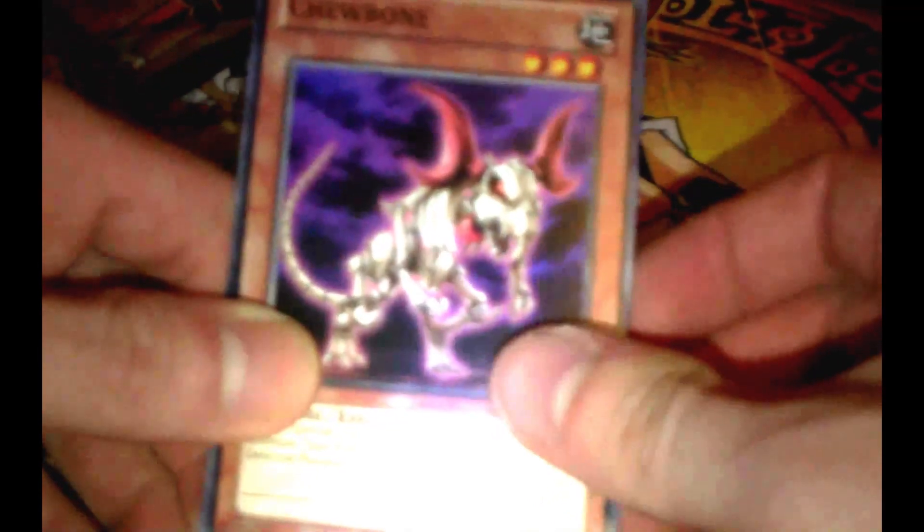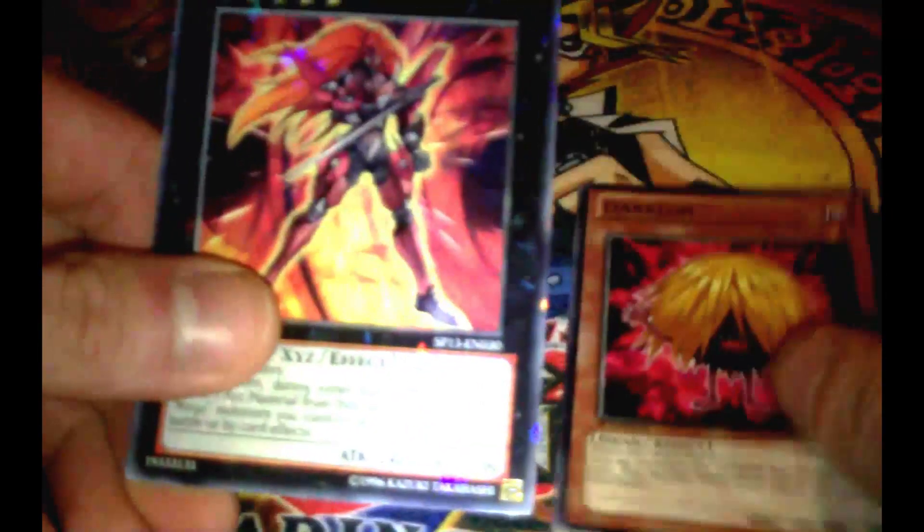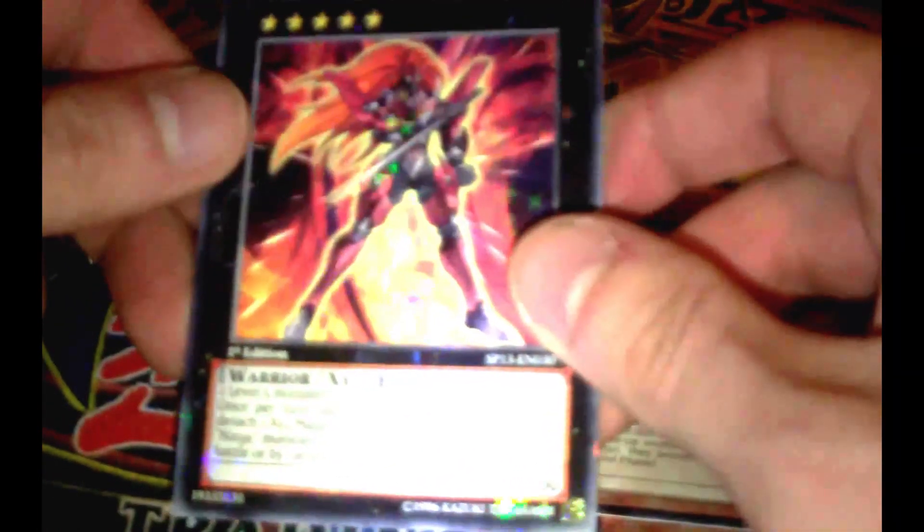I'm really hoping to get a Skuridau or a Visel. So let's see. I got Chewbone, Darklon, and for the Starfoil: Number 12 Crimson Shadow Armor Ninja. Nice, an Xyz monster.